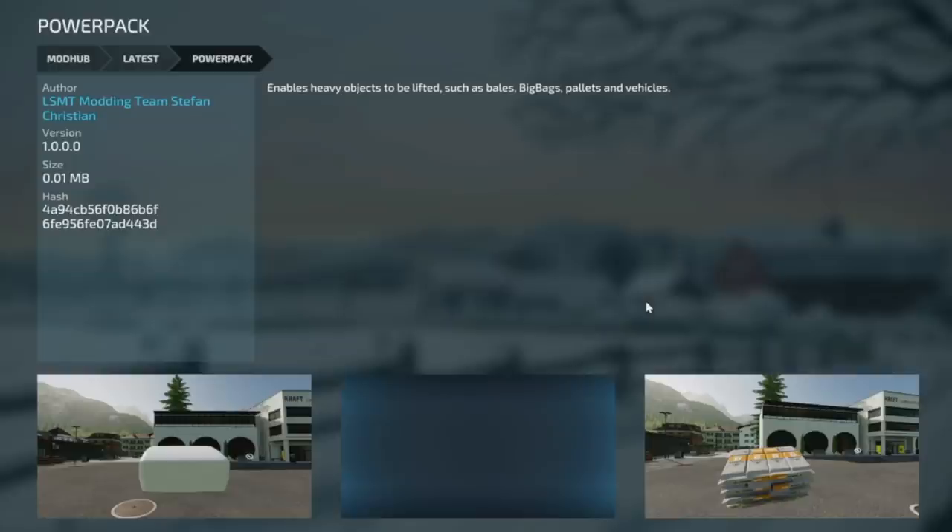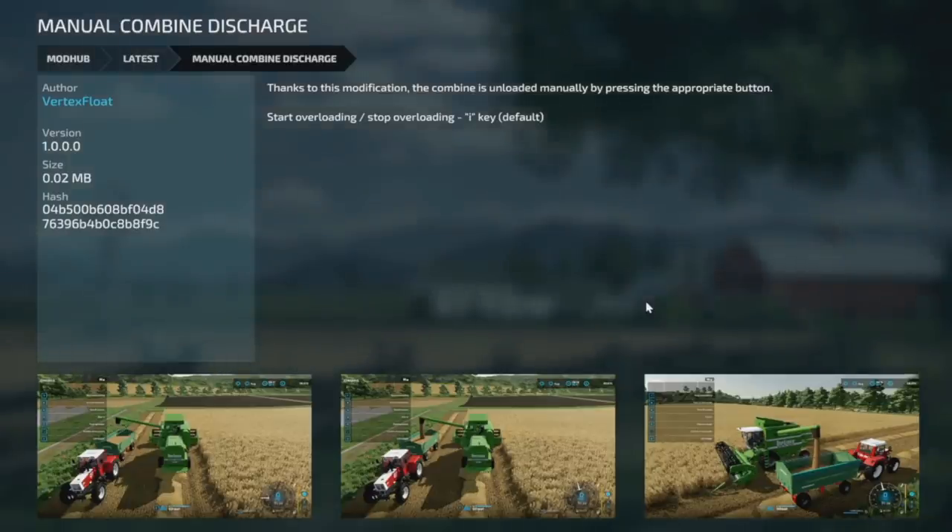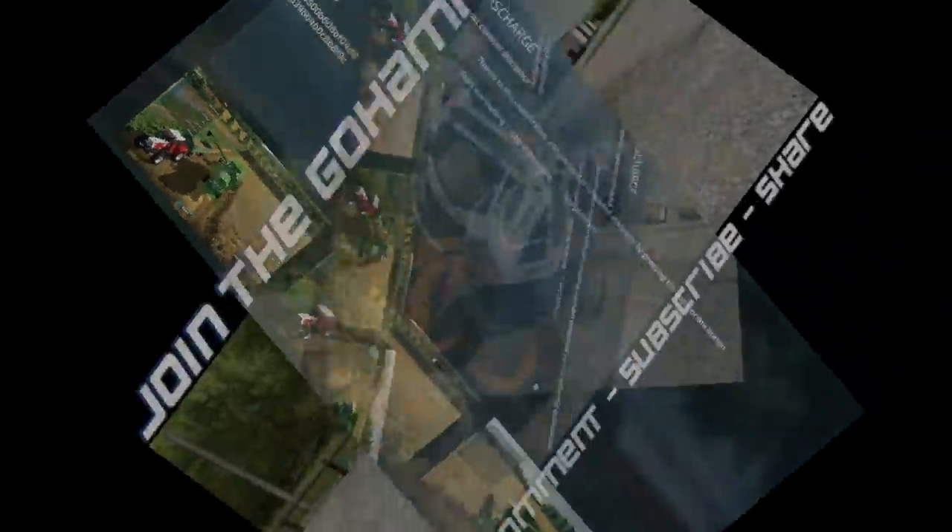Your last new mod for PC and Mac — and the last mod today — is Manual Combine Discharge. With this modification, the combine is unloaded manually by pressing the appropriate button, which is the I key — the letter I, above J and K on your keyboard.